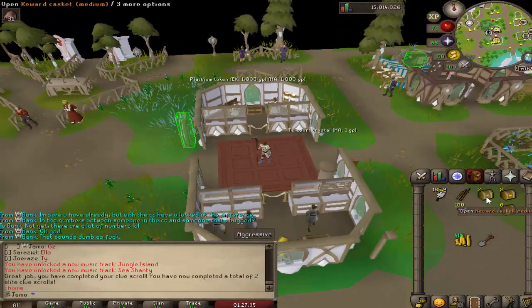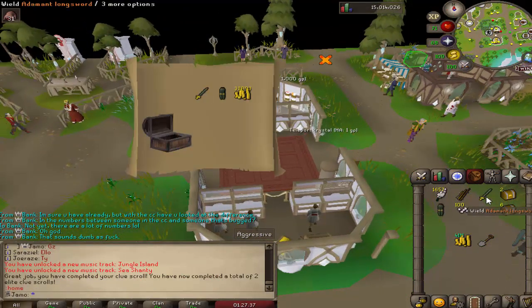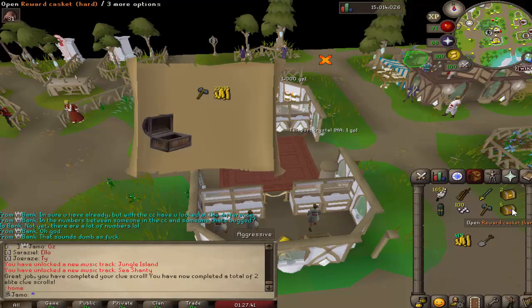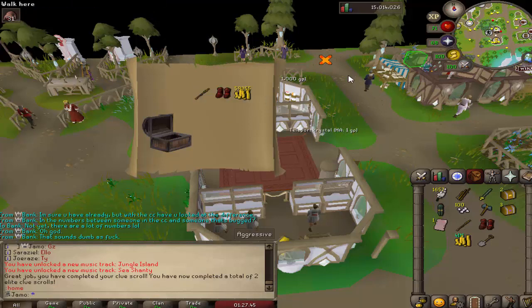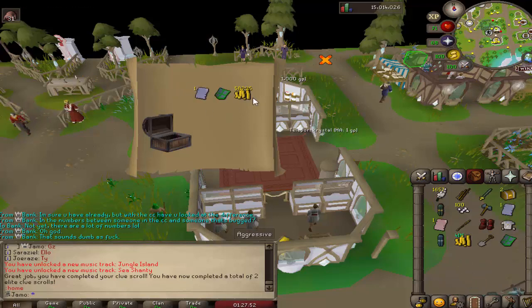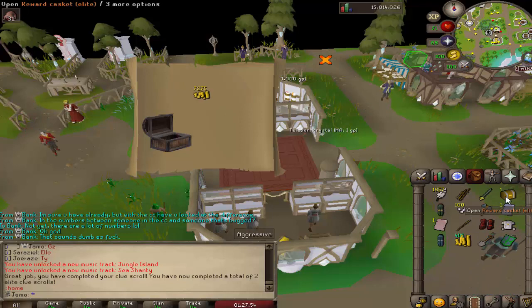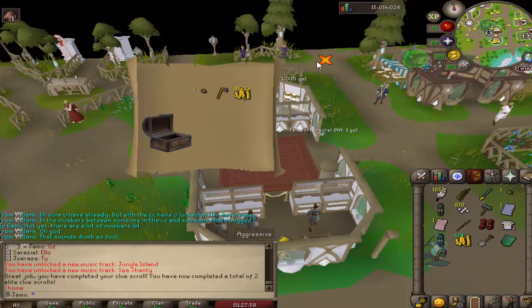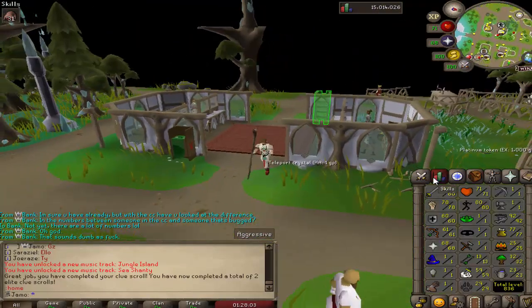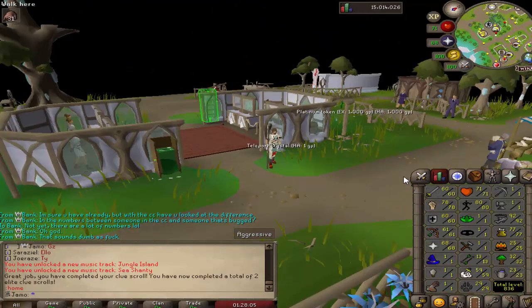So we got a couple clues, let's do them. Two mediums — cash, nice. Nothing too interesting. Zami page, oh nice, those are pretty good. D-boots. Cash. We already have a top but I'll take Armadyl top for sure. Our two elites — not too great from the elites, but hey. Overall I'll take it with the dehyde boot upgrade, which I should not be able to wear, but I can. Nice.